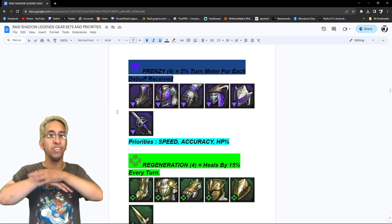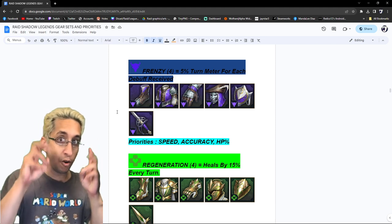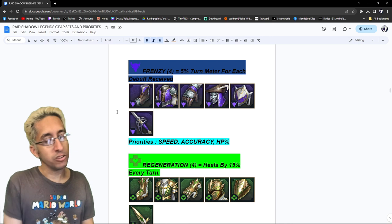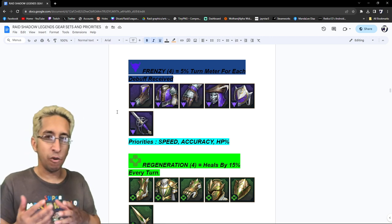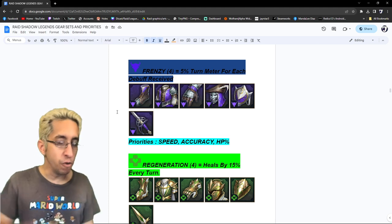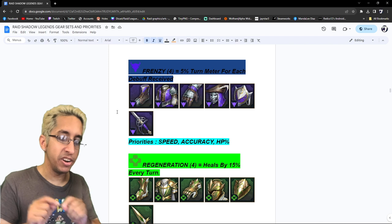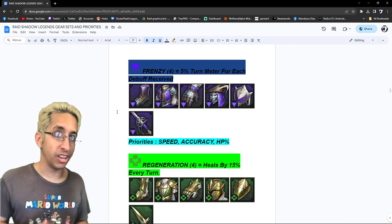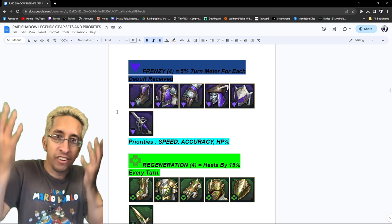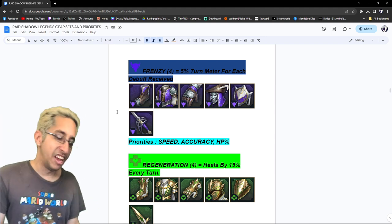Frenzy used to be crazy — people like YST did some interesting things. People used it as a solo farmer when they couldn't get speeds high enough with champions like Battlekazar, Eurogram, or Cornelia. But they changed the set. It's supposed to be a counter to going first — oh, I can go second and cut in, which sounds cool. But it needs two things: lockout immunity for at least one turn, and turn-meter gain for each debuff. Then it could be super viable against Warlords, Yemekos, and similar. Otherwise you can't really use this — you get locked out, you cut in, but you're still locked out. Frenzy is basically dead. Priorities: speed, accuracy, and HP percentage.